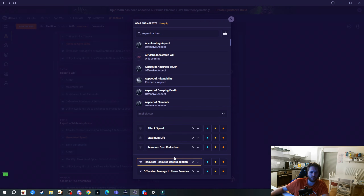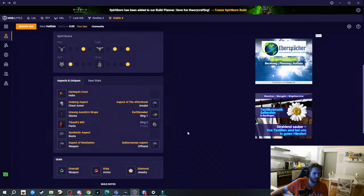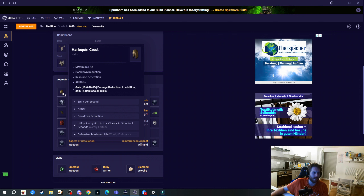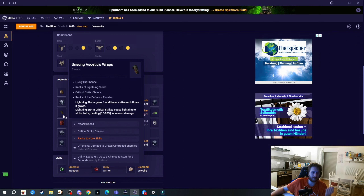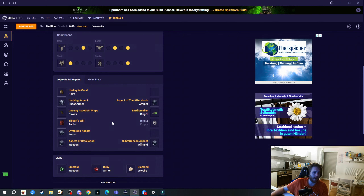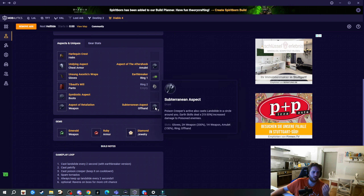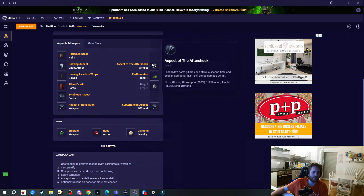For uniques we have the new Vasili's Brand and the new Insatiable Fury. The rework of Vasili's Brand and Insatiable Fury is really nice - we now get a percentage bonus to Werebear strength which boosts our max life, damage, and overpower damage. We also get free Iron Fur, about 8-12% damage reduction which is huge. We get up to five ranks of Werebear skills - that includes Landslide because Vasili's Prayer turns our Landslide into a Werebear skill. We also get three points of Defensive Posture for another 9% damage reduction, plus armor, max life, and Willpower which got buffed for more damage.